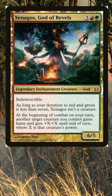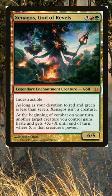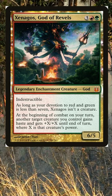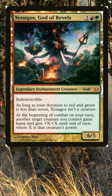And that's not all. He also becomes a creature himself whenever your devotion to red and green is high enough. So imagine you have a big creature on the board like Craterhoof Behemoth or Dragonlord Atarka. With Xenagos' ability, that creature will have double its power in haste, making it a huge threat to your opponents.